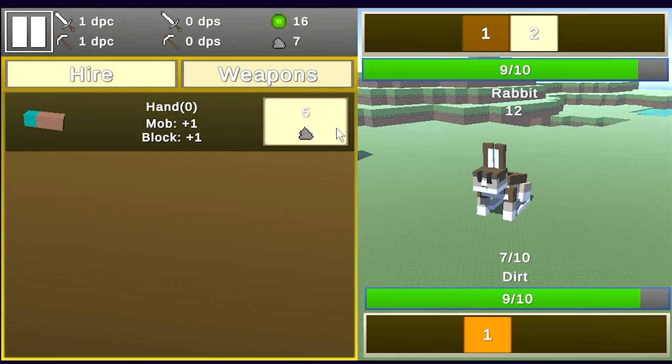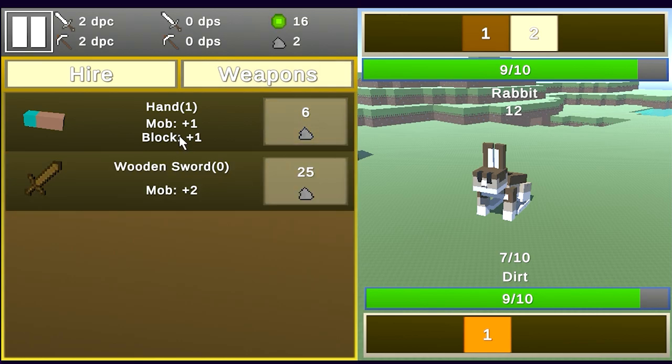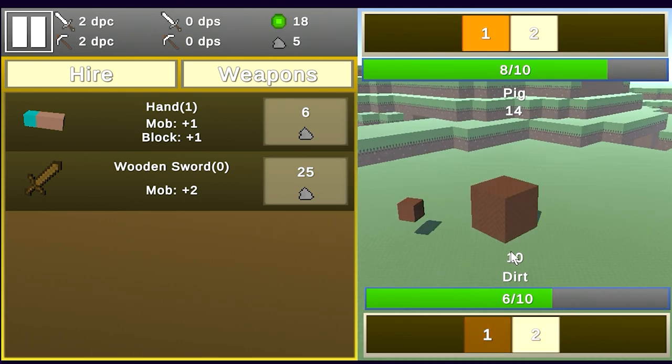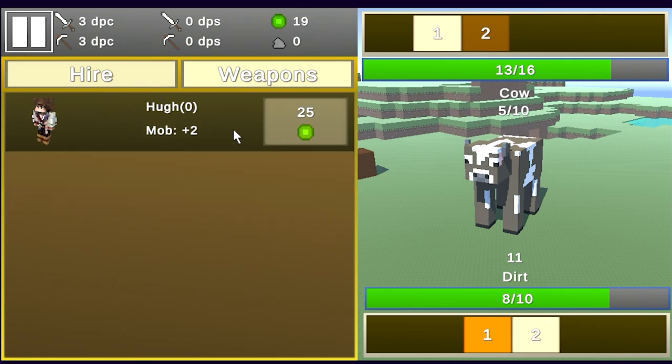Let's go to weapons. We need five of those random gray piles of unknown object — I don't know what that is. I think we get a hand. Let's do that — mob plus one, block plus one, damage per click. And there we go, now we do twice the amount of damage — that's really helpful. Now we're at three damage per click. So there's some progression in this game, I like that, and there are multiple weapon upgrades and I'm guessing there are multiple higher upgrades as well. But I think we got the gist of this game.